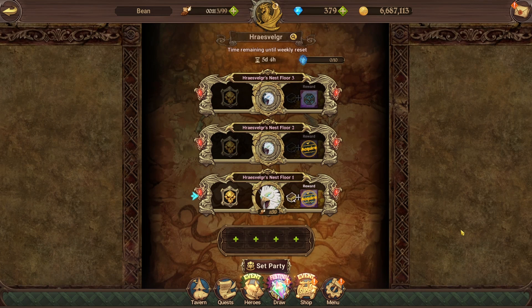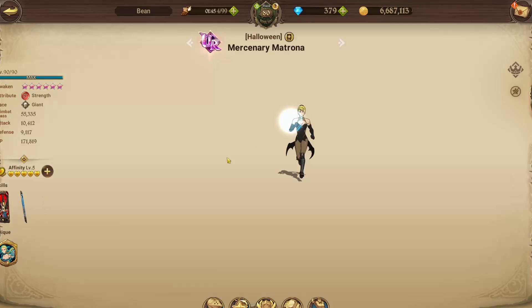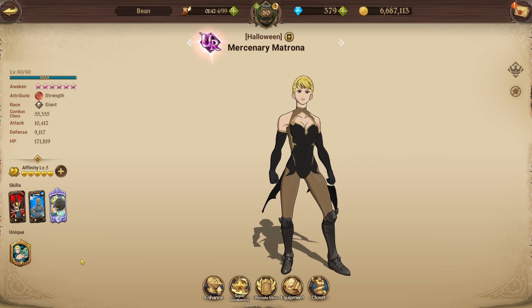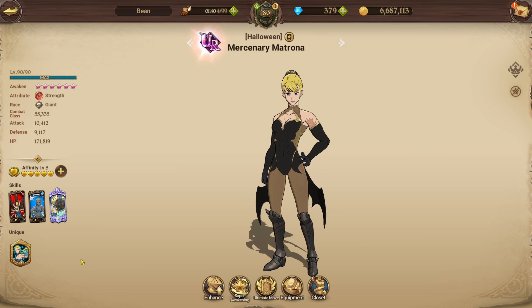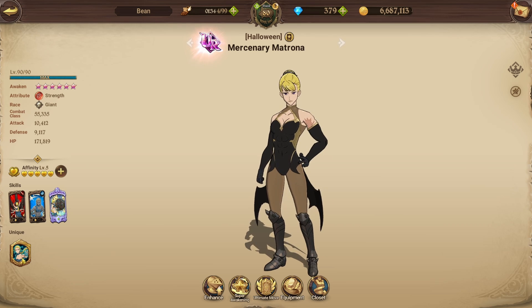What's going on guys, my name is Bean and welcome to my channel. Today I'm bringing you a video on how good this brand new Halloween Matrona is for the bird — her race Vulgar Nest. She's basically made for this fight so it's gonna be a good time. She is the best of both worlds: basically green SSR Liz and also a green small DN in one, which is perfect.